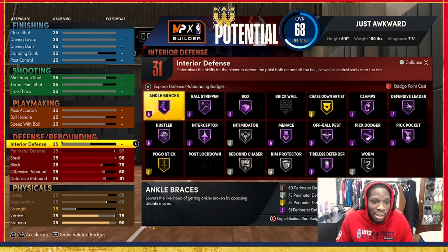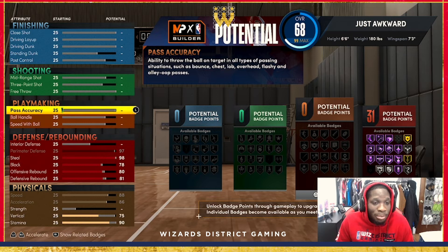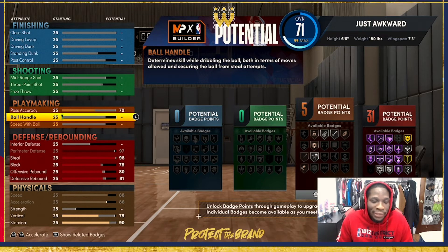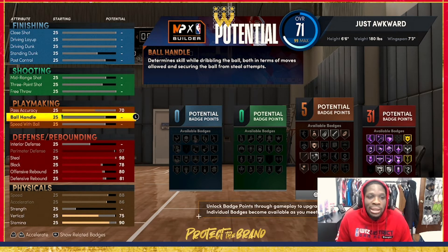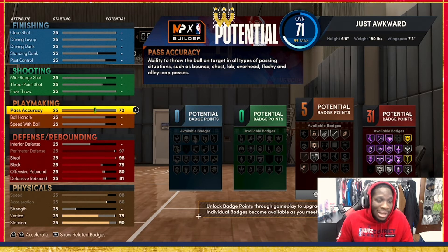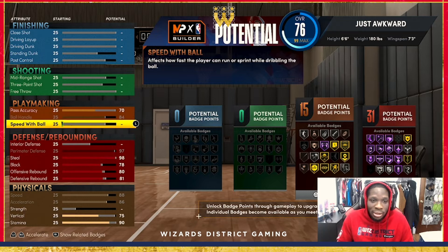We're maxing out perimeter defense — no interior. There are two ways you can make this build: for pass accuracy you can go 85 for gold Bullet Pass, but how I made my build I went with 70 pass accuracy because all you need is silver Bullet Pass and you're perfectly fine as a lockdown. You can still run the break and make plays with a 70. For ball handling we're gonna go 84, max it out, and for speed with ball we're gonna go 77.